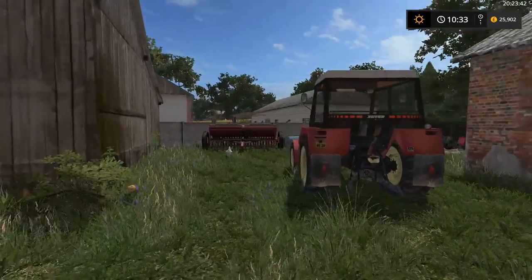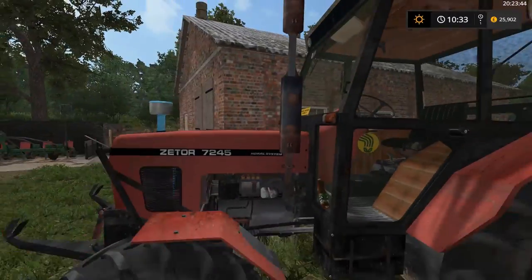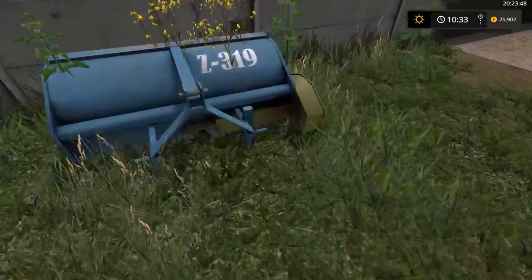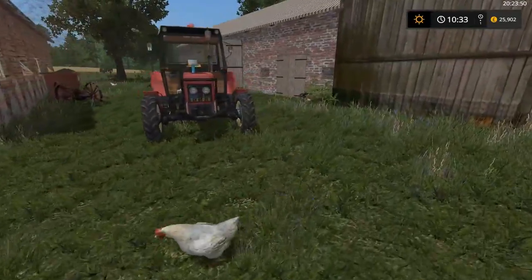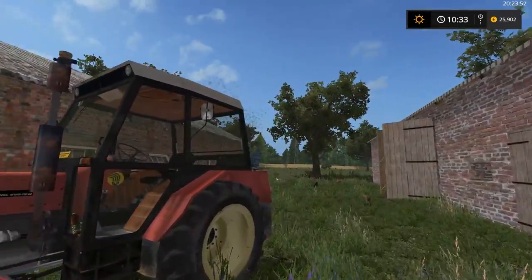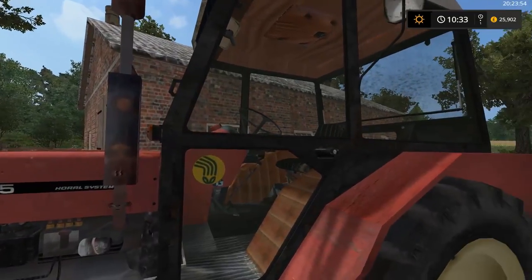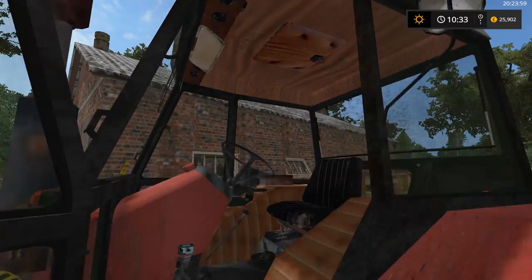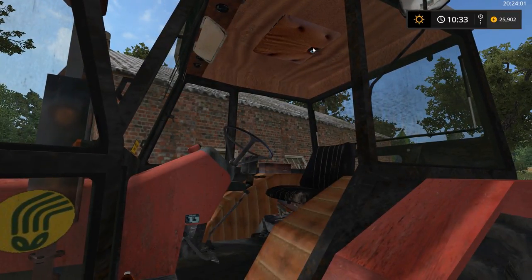So we're going to be using the Zetor today — the 7245 — and we need to attach this little bad boy here. This is a potato topper; we're going to be using that first, and the other bit of it is over there, we'll get that in a second. So let's line ourselves up here, we'll open the door.